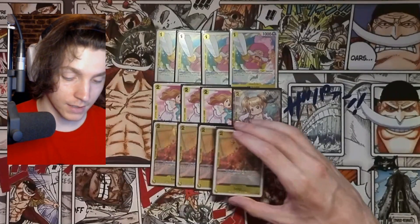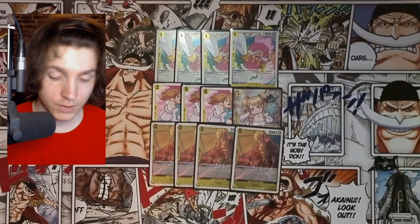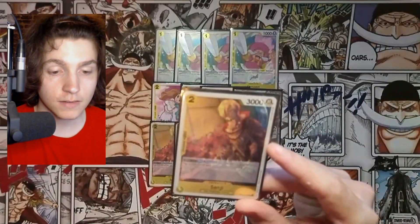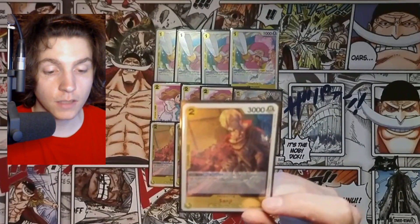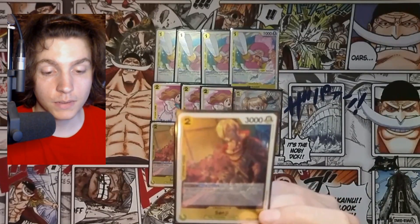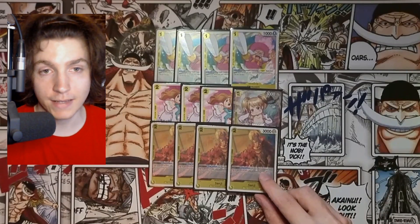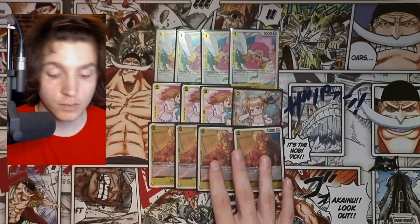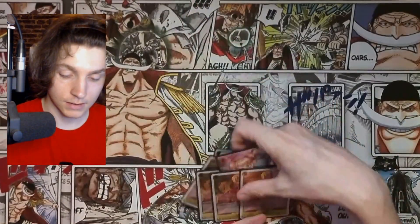For our last 2k counter, we play Sanji — so we have four, eight, twelve 2k counters total. You can add Sanji with the Pudding searcher. His effect: when attacking, you may add one card from the top or bottom of your life cards to your hand, then add up to one card from the top of your deck to the top of your life. So if you know what's on top you can get it to hand, then get one life back. Primarily use it just for the 2k counter.